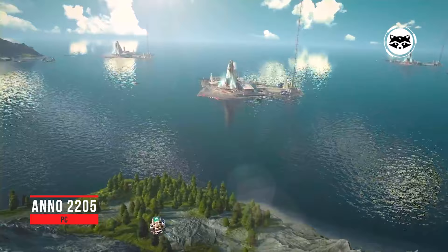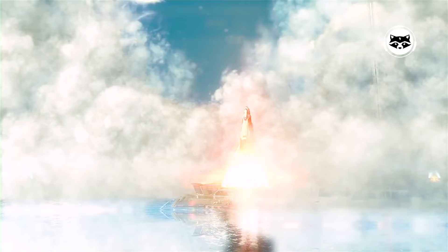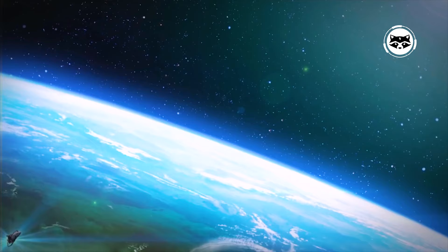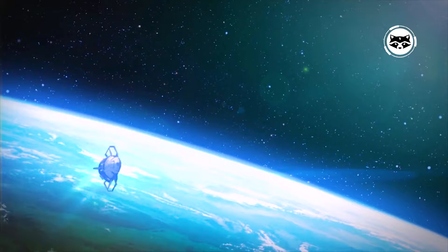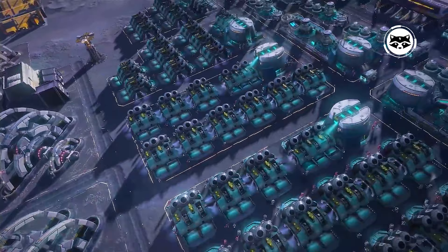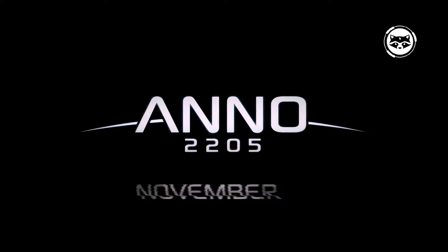Anno 2205 is a city planning and economic simulator that became cramped on Earth. The game takes place on the Moon, but before you get there, you will have to set up factories and mines on the surface of the planet. Having accumulated resources, you can establish a colony on the Moon's surface, with all the consequences of the vacuum of outer space — meteor showers, energy shortages, and attacks by anarchists who want to end the dictates of transnational corporations. Despite being a game primarily about the economy and construction, it also found a place for real-time combat.